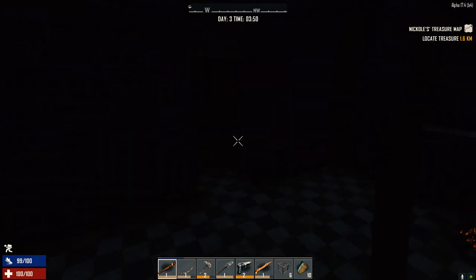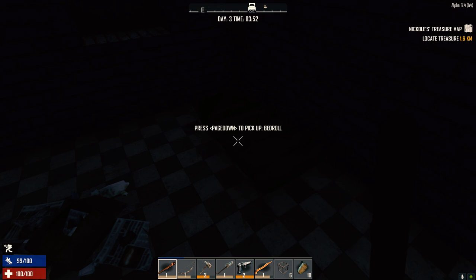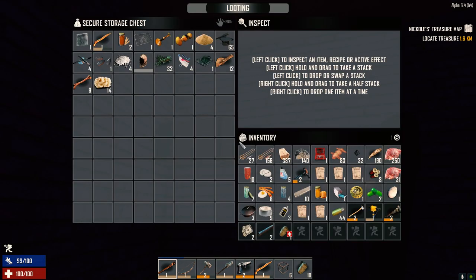Hey guys, welcome back to the morning of day 3 on my 30 Days to Die series. We got our bedroll and everything set up last night. A couple of dogs spawned in the road pretty close to where we were, and I was able to kill them without too much of a problem. Picked up some more animal fats and large bones, but I'm gonna leave those behind. We got a bunch more meat, so we're looking for more eggs, but I think we've got plenty to go on today.